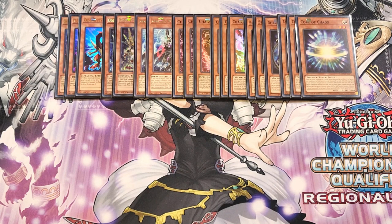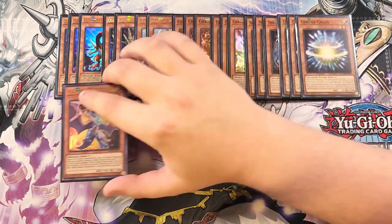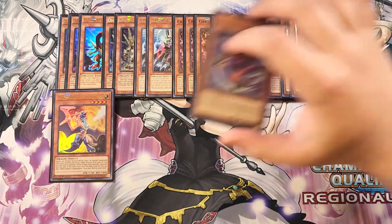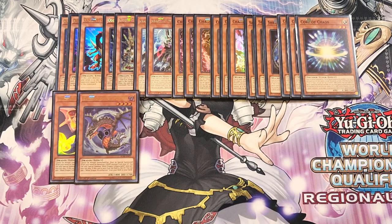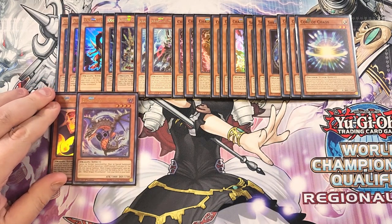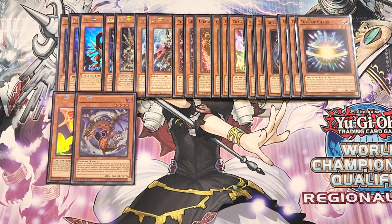We then play a single copy of White Dragon Wyverburster and a single copy of Black Dragon Collapserpent. These are really good as one each because they're searchable off Chaos Space and when either leaves the field they search the other. They're also level four to help you climb into synchro plays, and you just need to banish either a light or a dark monster to special summon them from the graveyard.